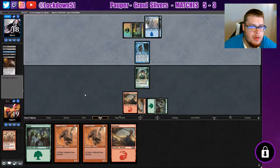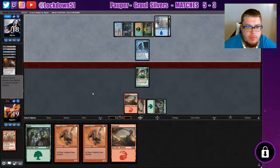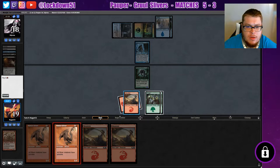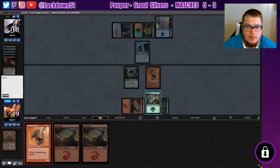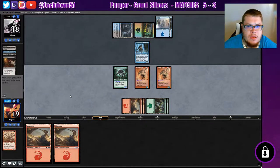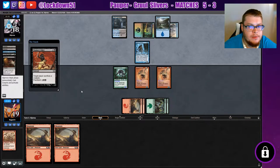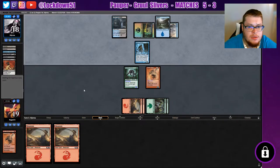That's unfortunate — it took away my menace. So do you have answers for my Predatory Sliver then? Well, I guess we'll just go ahead and put down both of these guys and pass the turn — he'll just block. We'll wait to use our provoke triggers on that Auger. Unfortunately we're a little bit vulnerable, got no protection. Scared of one of my hunters.